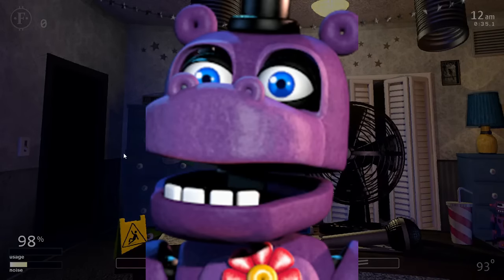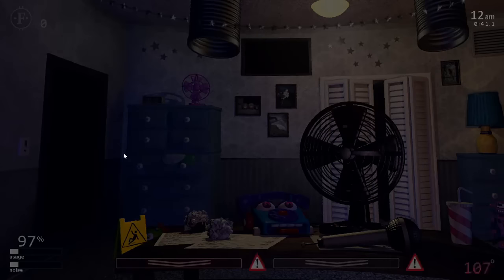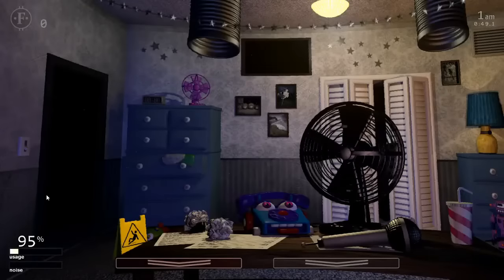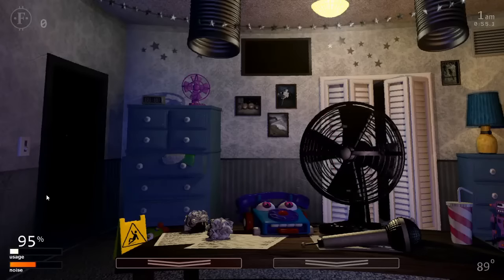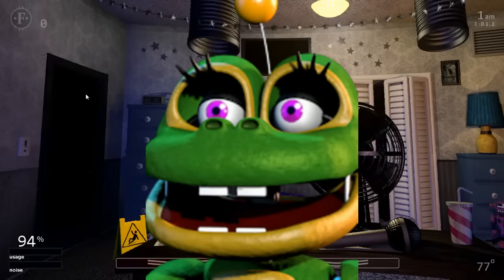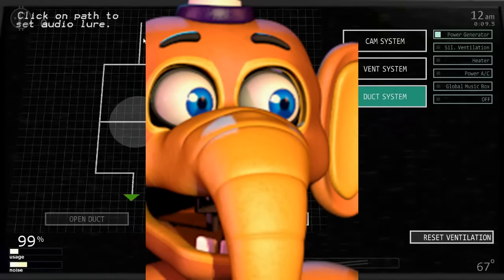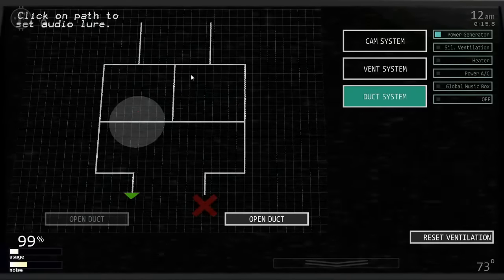Placing the audio lure in the middle-left of the duct opening on the left side is the easiest way to deal with Mr. Hippo. None of the duct animatronics can be death coined, but Mr. Hippo is the only one who will give you a 10-minute speech. Pig Patch works exactly the same as Mr. Hippo, except he moves every 0.9 seconds. Happy Frog works the same as Pig Patch but moves every whole second and is immune to the heater; however, she is fooled 100% of the time by the audio lure. Orville is the most difficult of the duct animatronics because he is only fooled by the audio lure 10% of the time; otherwise, he works exactly the same as Pig Patch.